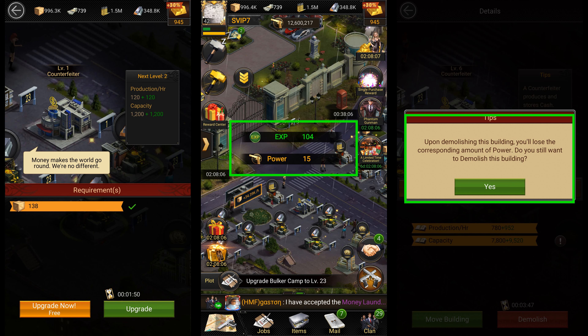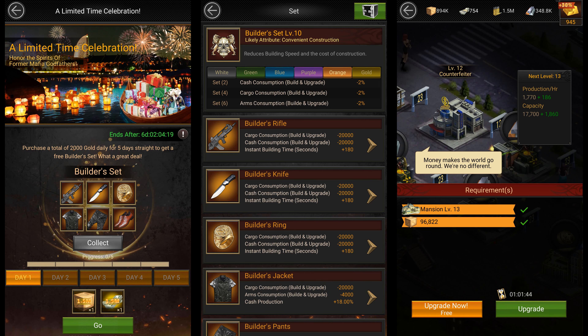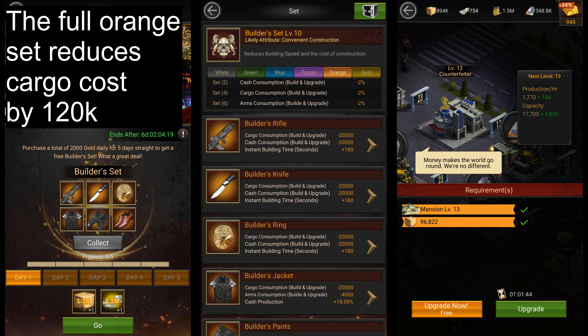So what you can do to benefit from this is upgrade and demolish your resource production buildings over and over to get a whole lot of experience. If you have the orange quality builder set that you get from the event, you should be able to build a counterfetter and upgrade it all the way up to level 13 without using any resources or speed ups in just a few seconds.